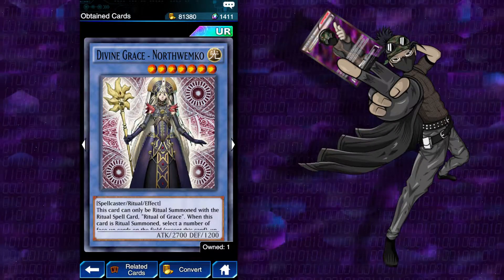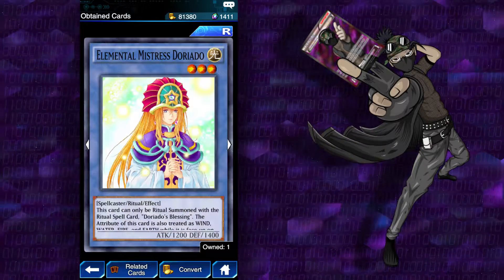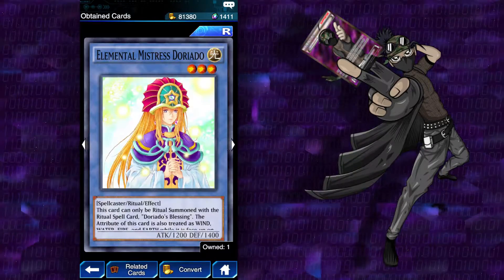Painful Choice: tribute one monster, add one monster with the same original type, attribute, and level but with a different original name from your deck or graveyard to your hand. So throw away a Jamas Black to get a Jamas Yellow, as we are seeing here. And a fourth Natura Dragonfly, so it's useless to me. But we got freaking North Wemco! And Elemental Mistress Dorito, though we only have one of her unfortunately.